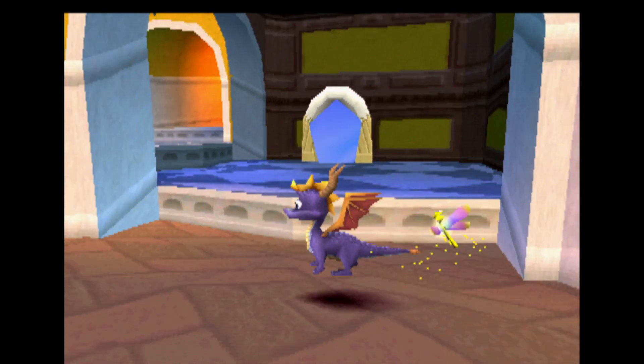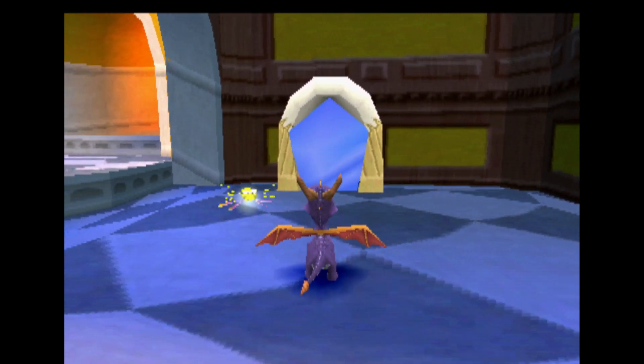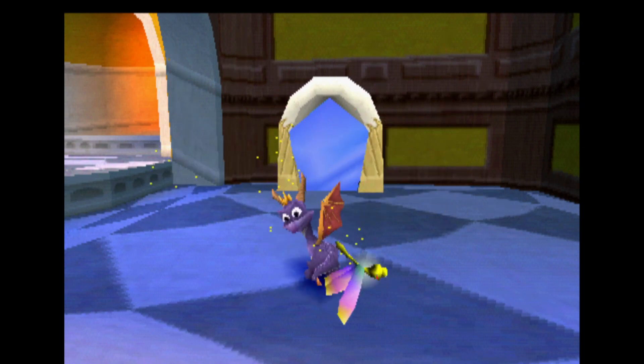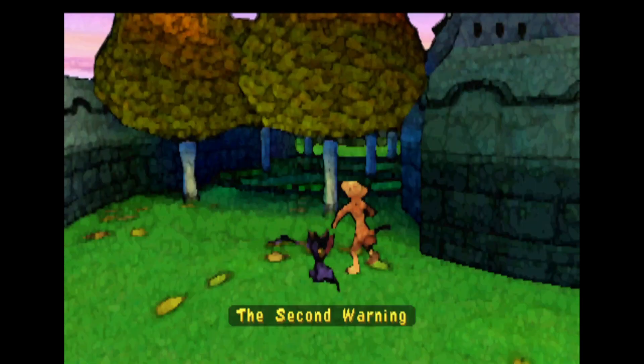This level is now complete, and we are going to head back to Sunrise Spring. But once we pass through this portal, silence — because there is going to be a cutscene. Got it. Nice, Spyro and Sparks. The second warning — here we go.